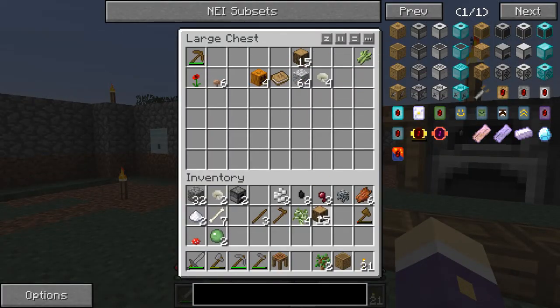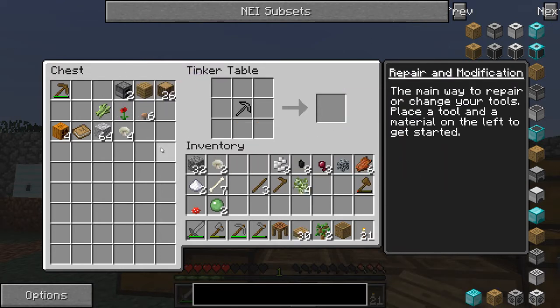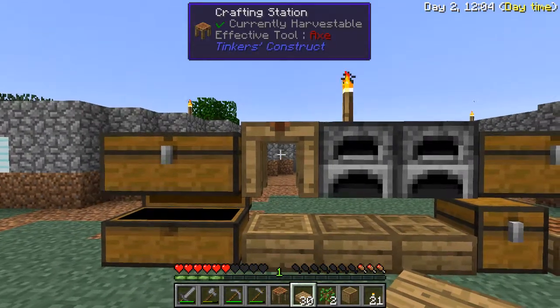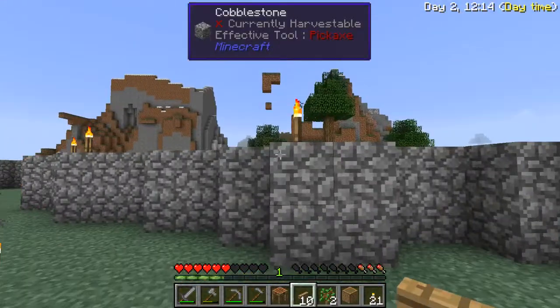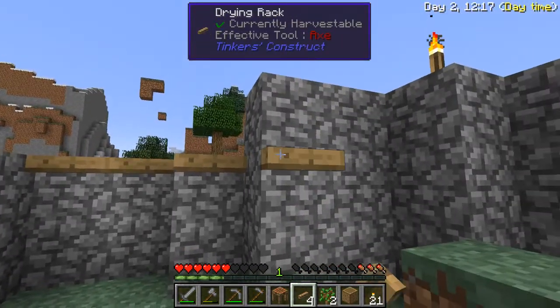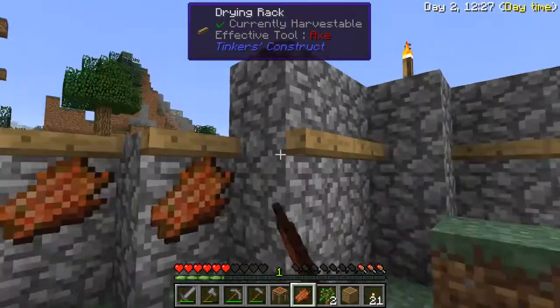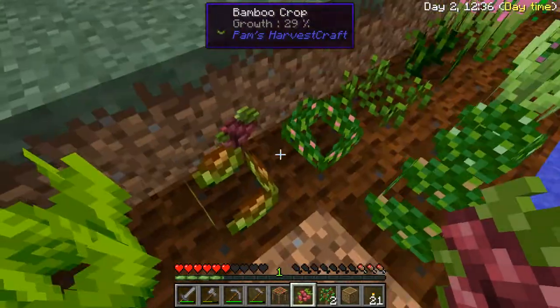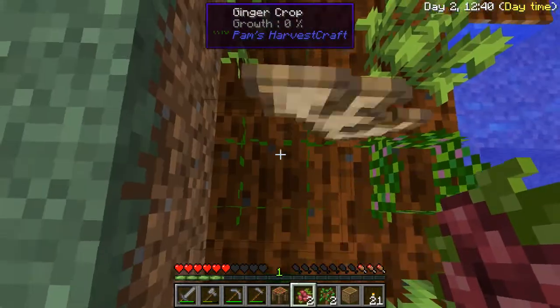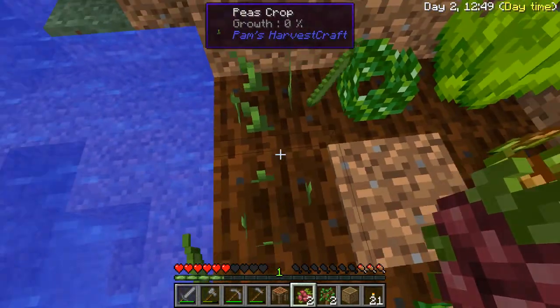Wood supplies okay. Drying racks incoming. Let's get ten drying racks — that should give us a good start. I completely forgot — you know when you repair your tool in your inventory, you can do multiple things at the same time, like put three lots of flint in instead of one. Sounds good. We have a first bit of a harvest.